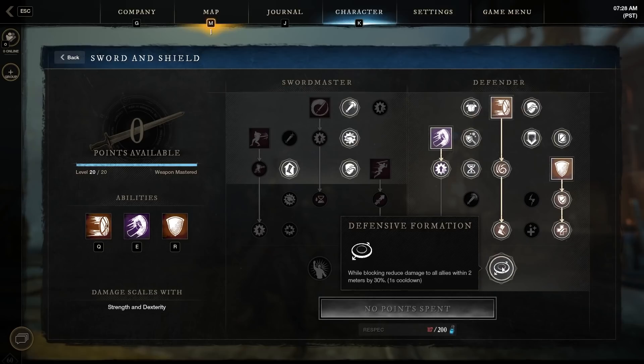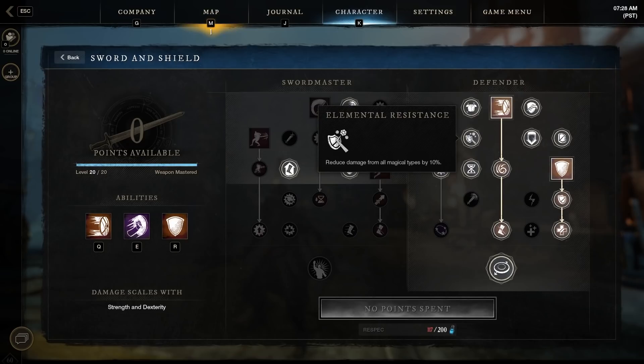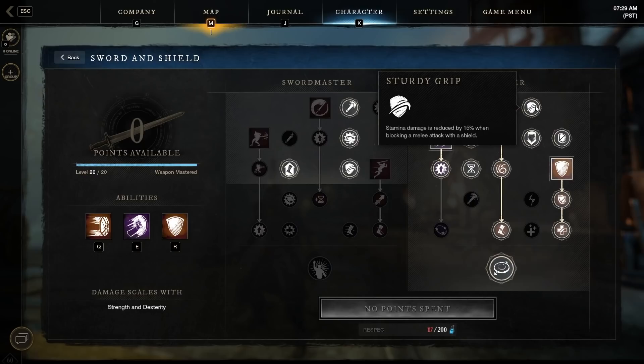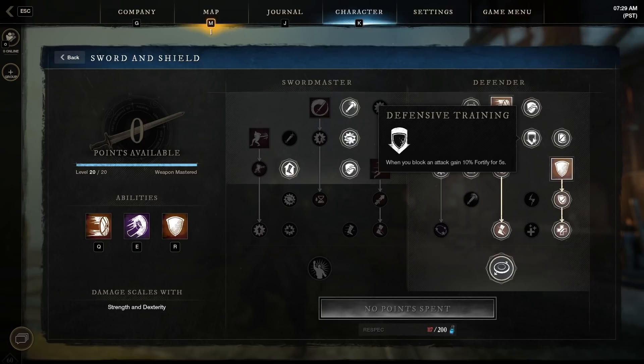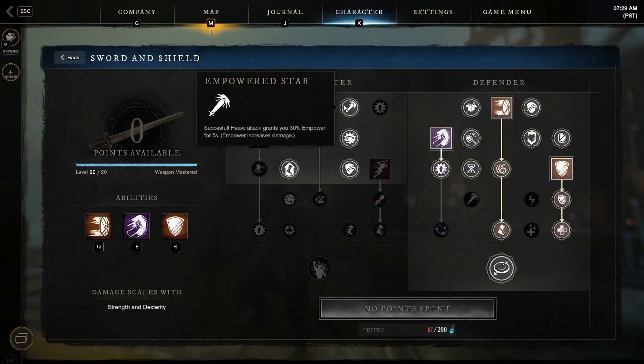I take the ultimate Defensive Formation — while blocking, this reduces damage to all allies within two meters by 30%, a nice group-wide buff. From the passive perks I take: Sturdy Shield granting 15% additional physical armor; Elemental Resistance reducing all magic damage types by 10%; One With the Shield which recharges 1% when you block; Sturdy Grip reducing stamina damage by 15% when blocking a melee attack; Defiant Defensive Training granting 10% fortify for five seconds on block; and High Grip reducing stamina damage by 15% when blocking ranged attacks.